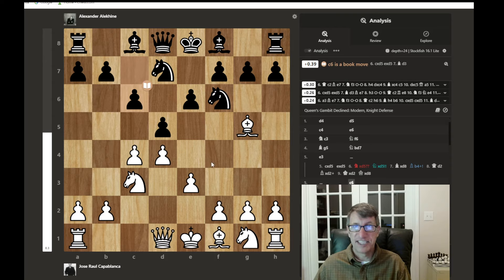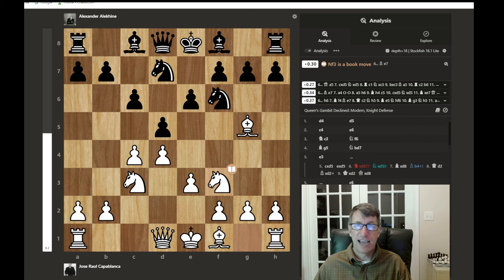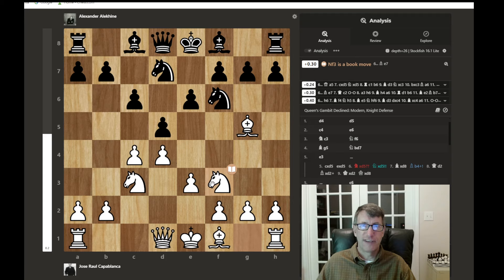Alekhine fortifies the center, creating a pawn triangle that really covers the D5 square. Now the knight develops before the bishop — this is a good habit. Develop the knight and hold off developing the bishop, because if the opponent captures, the bishop could recapture. But if the bishop was moved early and then the pawn captures, you'd have to move your bishop twice.